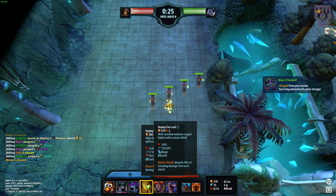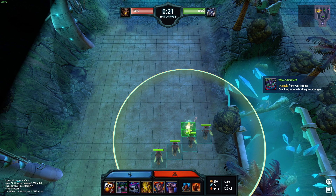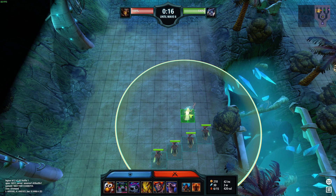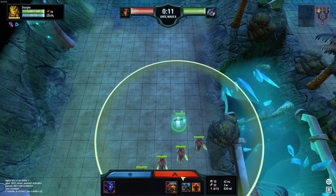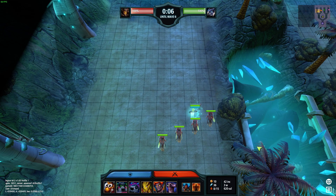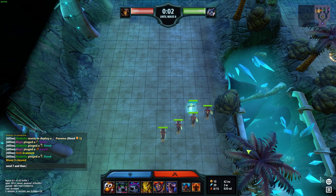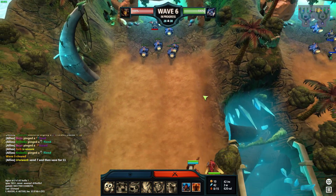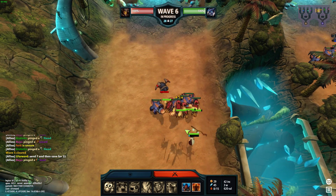Did I miscalculate by 10 gold? How far in front do we build it - like this, I think. Actually we only want it here. That would be my current plan. Let's see Rocco die - ah, almost killed it.